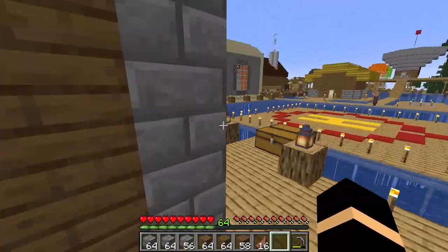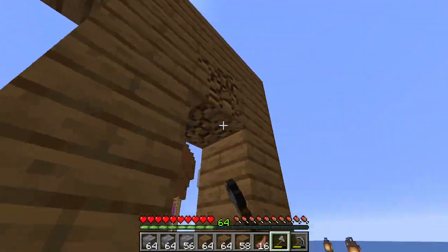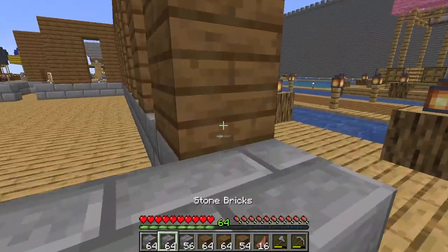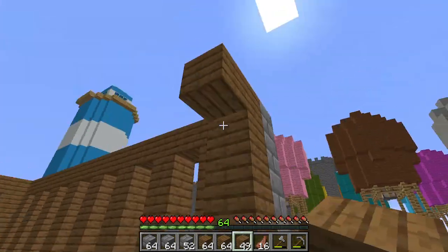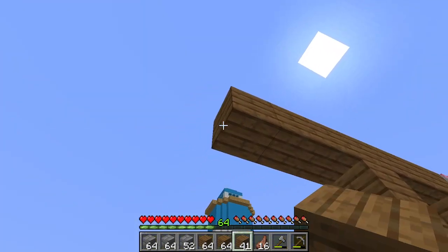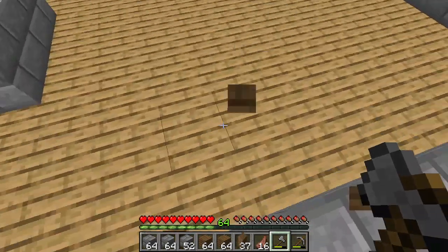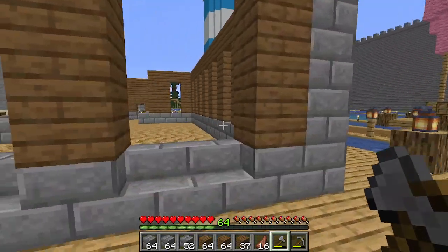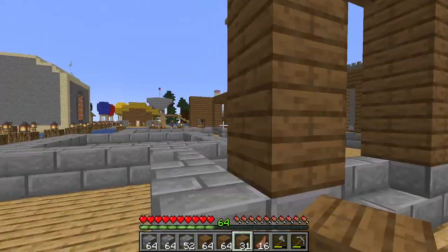I need an axe — I have axes here. The idea is basically to put stairs here and glass panes here, that way it all kind of links up and looks nice and pretty.